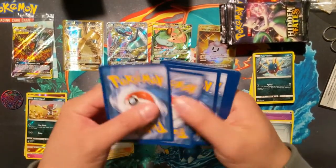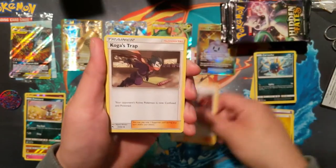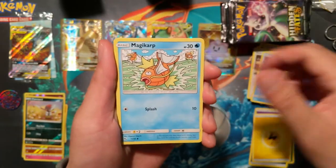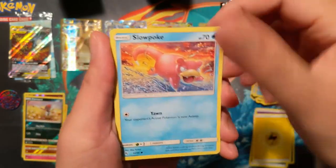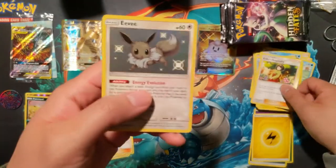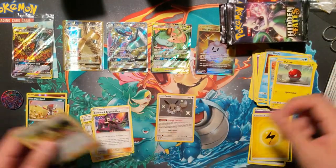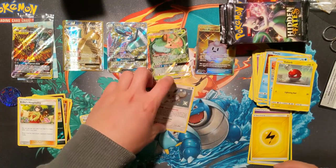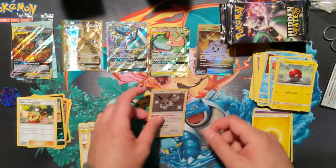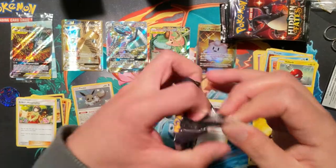We still have many cards to find for our master set. Setting the reverse as the last card: Giovanni, Koga, Lt. Surge, Psyduck, Magikarp, Staryu, Slowpoke. Voltorb, Erika's Hospitality is our rare - and ooh, Shiny Eevee! Very nice. The shiny Eevee is just kind of a pale Eevee so while the shiny isn't that impressive, it's definitely one of the more popular hits as far as the non-GX shinies go. Amazing start to pack number two.